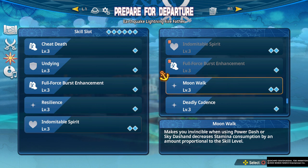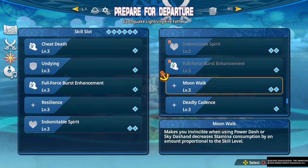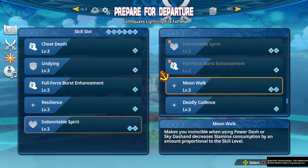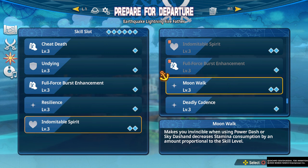The concern with other healing skills is that you'll reach a point where you're restoring your health, which will result in a situation where you're not able to maintain the low health perks from Cheat Death.